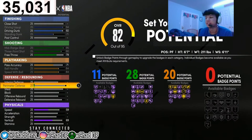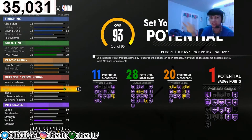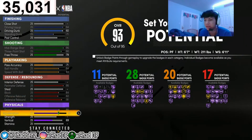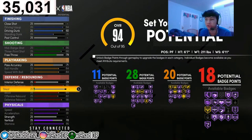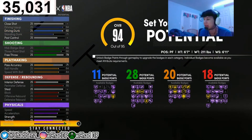For defense and rebounding I have 18 badges. Perimeter defense go to 95 — you get a 99 perimeter defense at 99 overall, which is game breaking. Do not touch steal because it messes everything up — you have one defensive badge and you're already at 93 overall with just one point in steel. Max your blocks, offensive rebounds, and defensive rebounds. Max speed, max acceleration, put vertical to 70 — that's all you need for contact dunks — and stamina to 95 so you don't get tired.